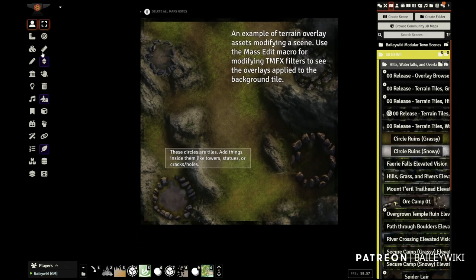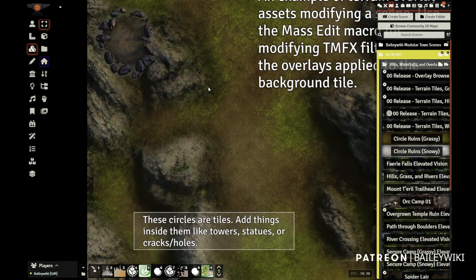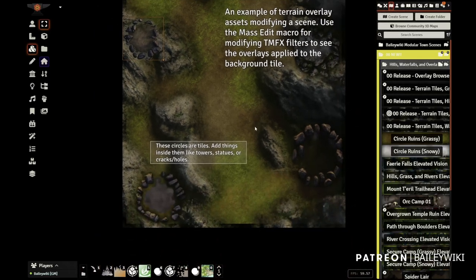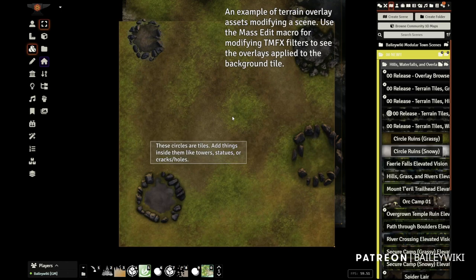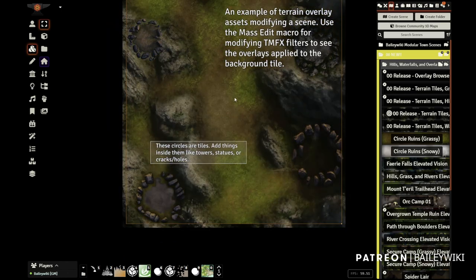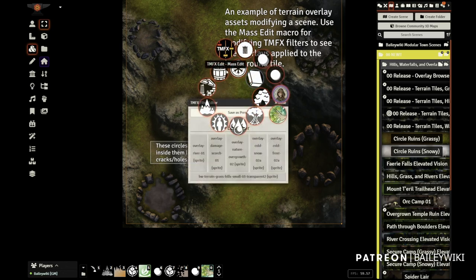Let's look at some scenes made with all of these new assets. This is the Circle Ruins Grassy scene, using some of these circles laid about in the map. If I go in here I can show you — this is just a regular terrain tile. If I drag it around, you can see there's nothing special about it, it's just flat terrain, but it has a token magic effect sprite enabled on it.